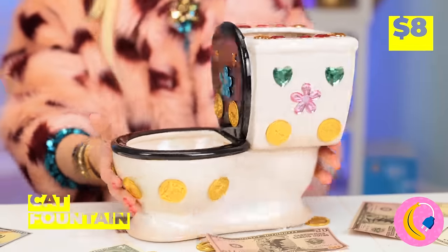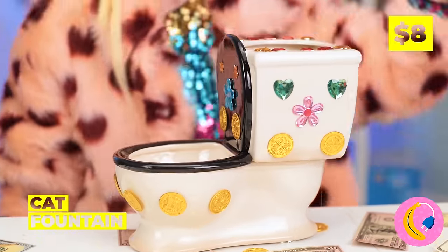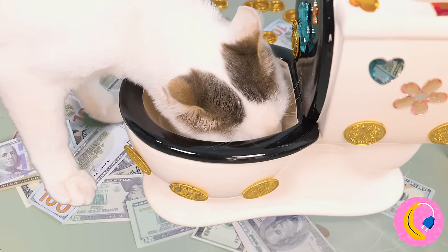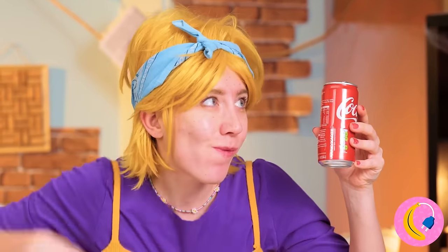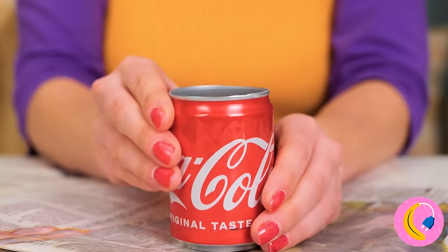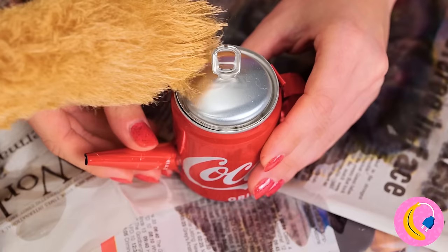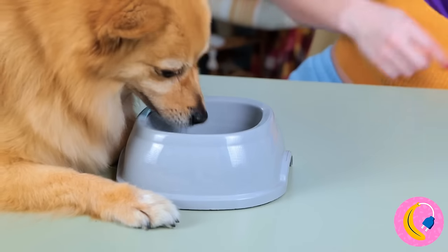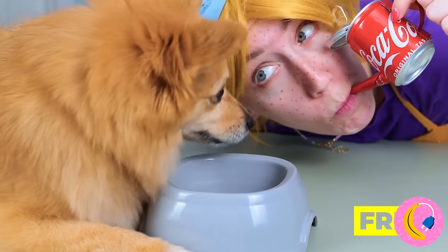I think Kitty's thirsty too. We've got just the thing - a special cat fountain, just add water. Inspiration strikes - grab an old soda can. With a few changes it's a little teapot, just the thing for when doggy needs a drink, or when you need a quick sip too.